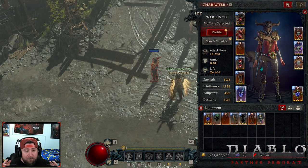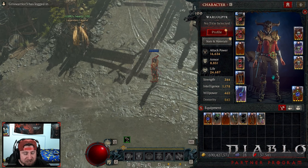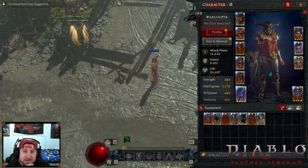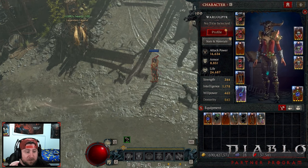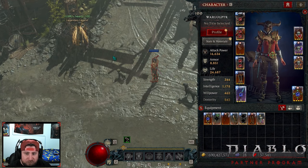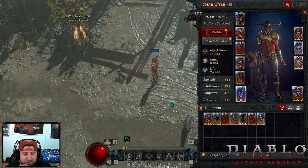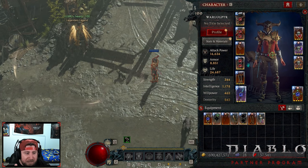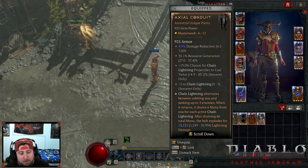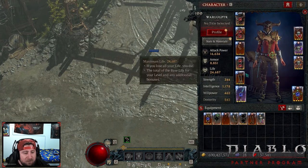I know some things have changed with gear pieces since the start of the PTR, so I'm going to highlight those. We're going to go over everything and run through a Pit level 101, and talk about the brand new conduit pants, which seem to be very underwhelming for the chain lightning build itself. My gear is very low level but it's fine for doing tier 101s.